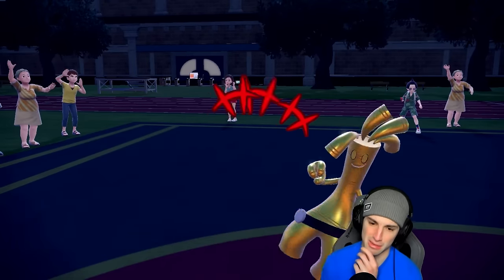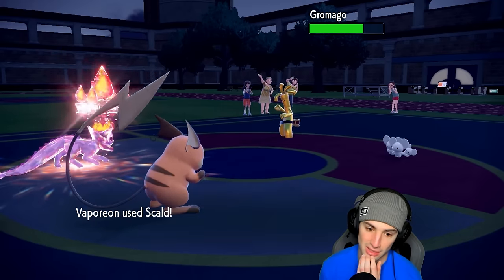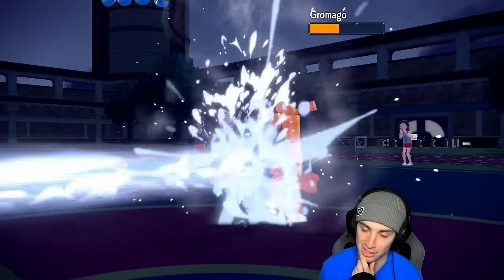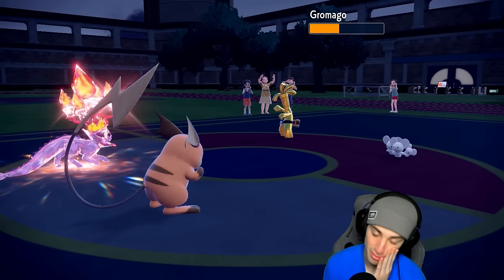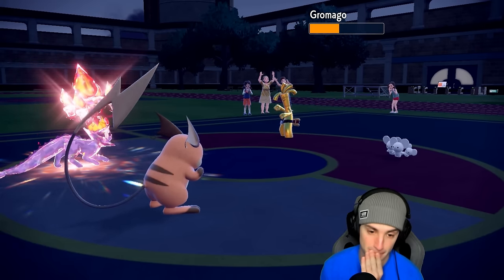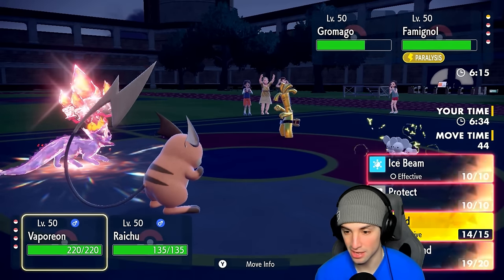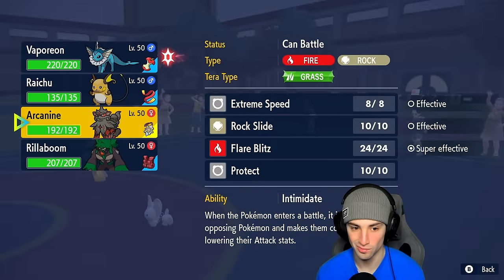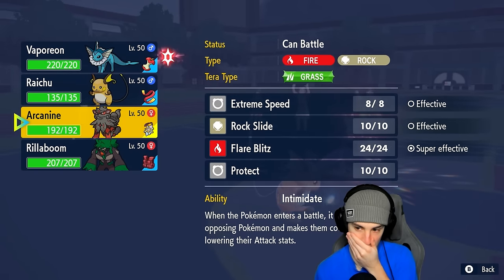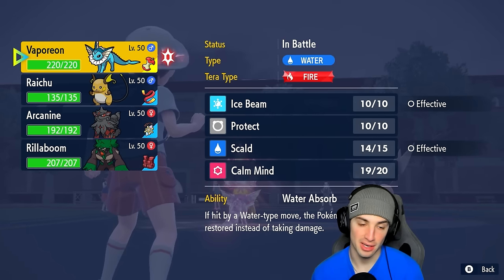They're going for another Nasty Plot — we do not like that, double Nasty Plot. Scald does decent damage and of course they get a burn chance avoided. This thing is about to massacre me — it's about to burn me down to the ground. I've got Flare Blitz ready which isn't bad, but they're still getting all that Special Attack up.